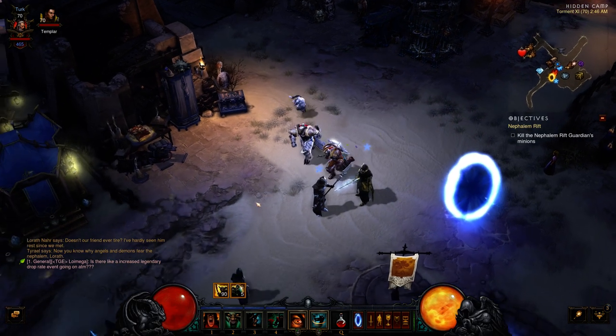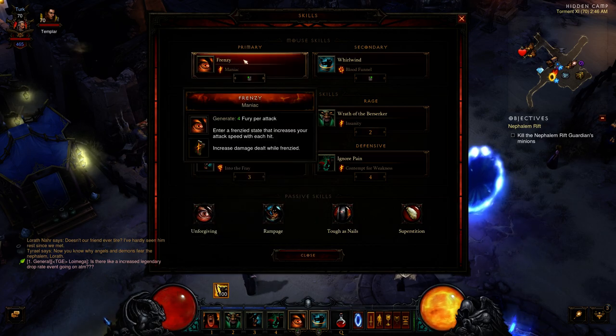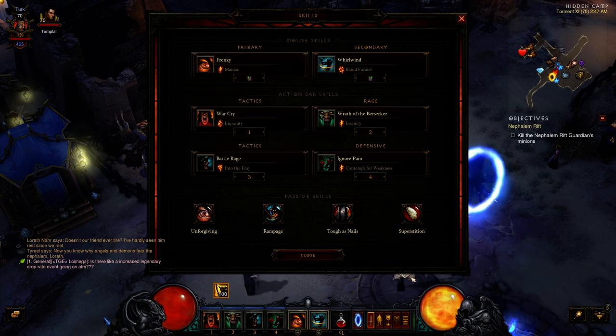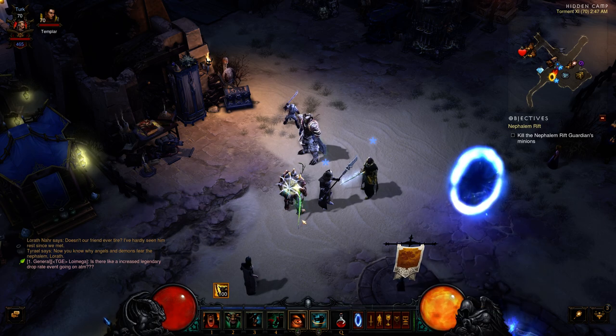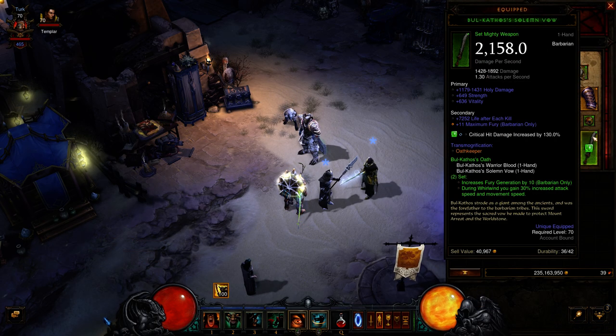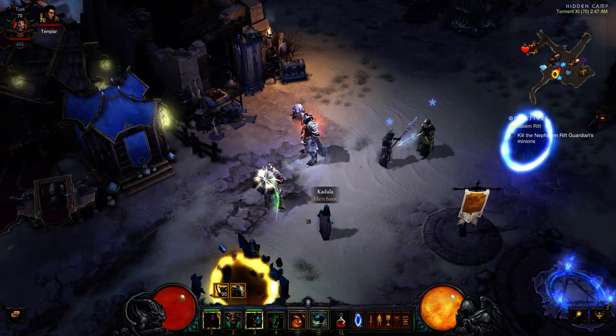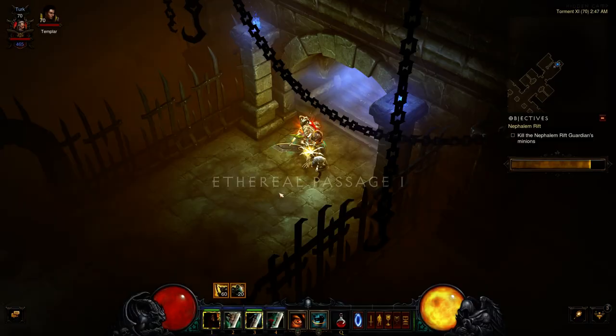Just gonna do a brief video - we're gonna look at the barbarian farming build I have right now. Skills are pretty simple, it's a whirlwind build. The centerpiece obviously is the Bul-Kathos weapons; damage isn't bad buffed out. This is Torment 11, just gonna do a quick run through and show you what I can do.